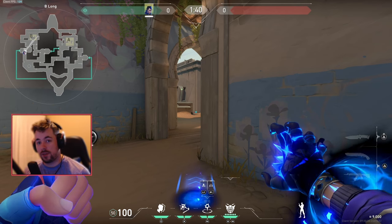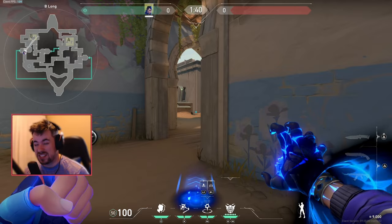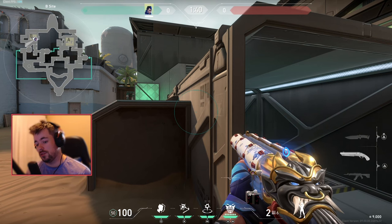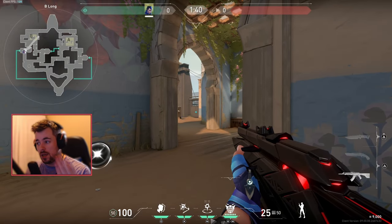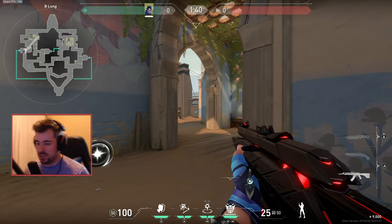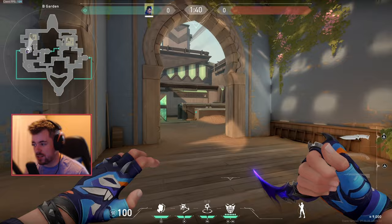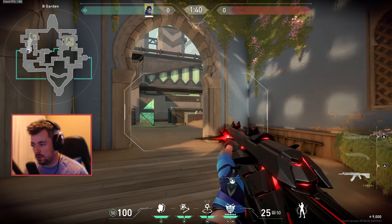Guns like the shorty, bucky, or stinger have a very fast equip speed, so sometimes for a play like this you want to pop it, get ready for your flash, and the bucky is technically a lot faster to pull out compared to the vandal or phantom. The key to perfect timing: first, you need to understand when to TP and when to flash. If you do it too early you'll flash yourself; if you do it too late, the enemy will have recovered from the flash by the time you pull out your gun and it's just a simple one-tap. Also, don't do the TP entry every round — it gets predictable and enemies start playing around it, since all you have to do to avoid a flash is look the other direction.